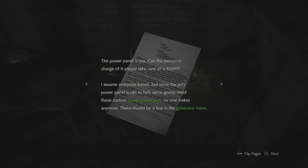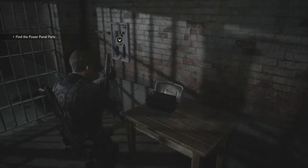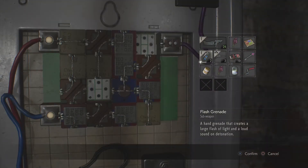Jail power panel. The power panel was out and the person in charge of the police took care of it ASAP. Since the jail's power panel is old as hell, we'd only need those custom power panel parts — no one makes them anymore. There should be a few left in the generator room. The guy here to fix the bell and the clock tower should have another. So one in the clock tower, one in the generator room. That's what I picked up.